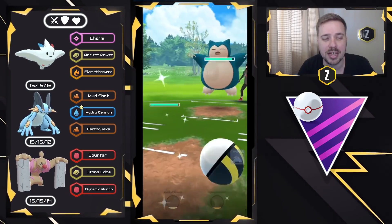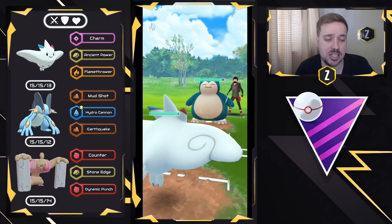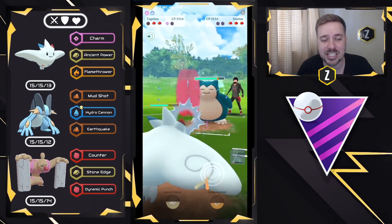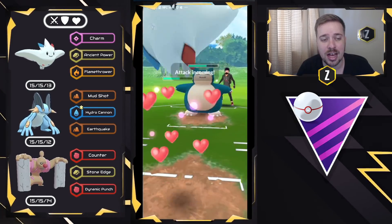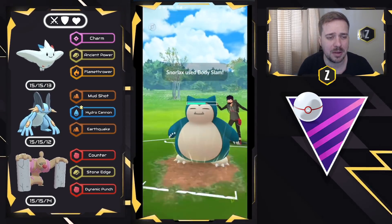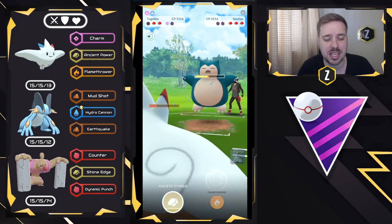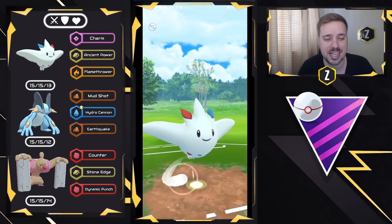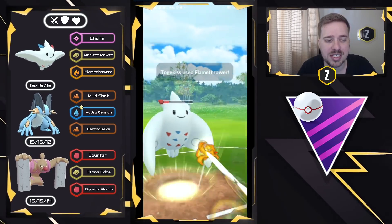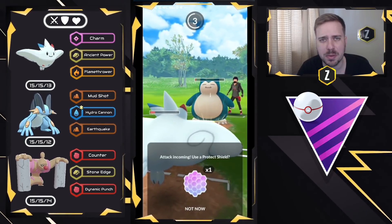I'm going to build up to two Hydro Cannons and then swap into Togekiss. They gave me a huge win condition right here, considering I would probably have had Togekiss face off against Excadrill, but having them swap in Snorlax just gave me a big win condition. We're just going to no-shield all the way. My win condition now is Swampert with a shield and two Hydro Cannons to close this game out, because we can get to the Flamethrower in time. This gets Snorlax extremely low — yeah, it barely holds on.